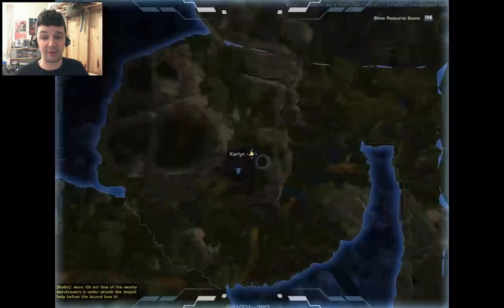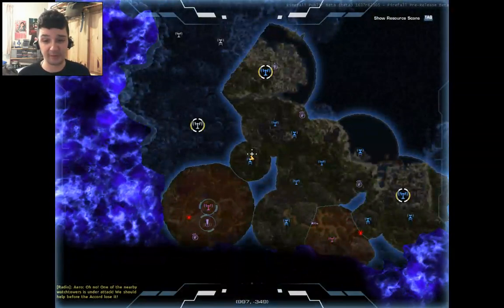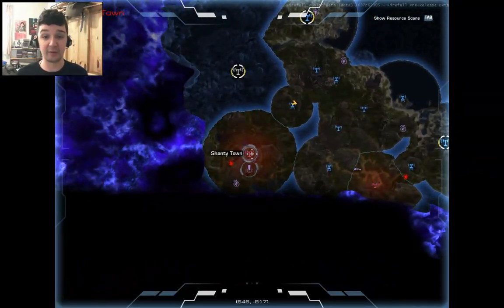The best thing to do first when I respawn at one of these places is press M. This is the map - it's improved a lot recently. That one's flashing red because a Chosen Strike team is currently trying to take it over. This is just a random thing that's happened.